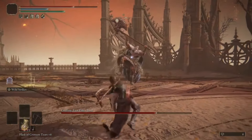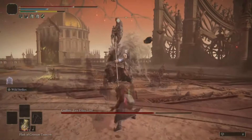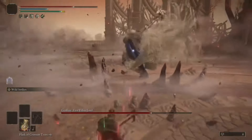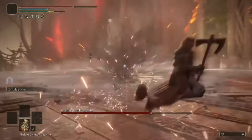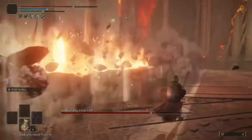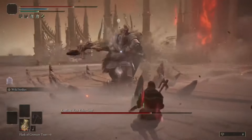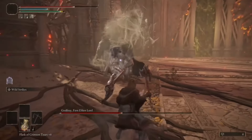Get proper distancing and slowly whittle his health down. Phase 1 part 2 is a bit harder since he constantly charges at you, constantly closing the distance. Your best bet is to bait out an attack and counter. Cheating bosses aside, phase 2 is still straightforward.